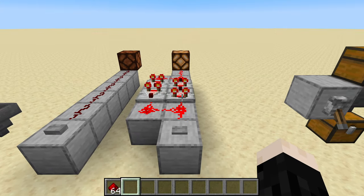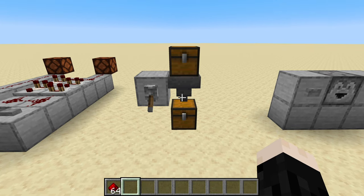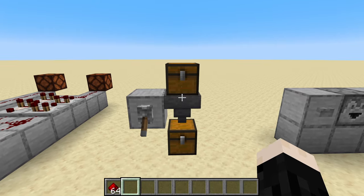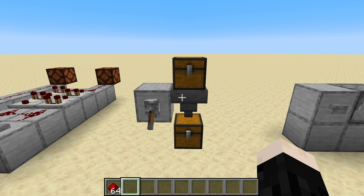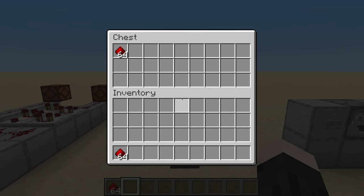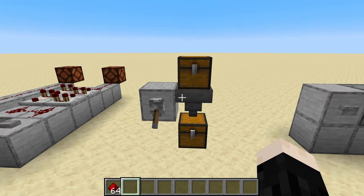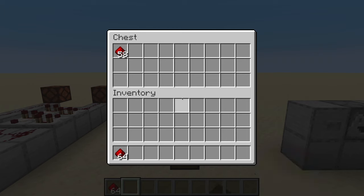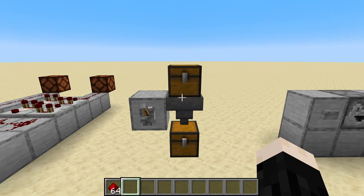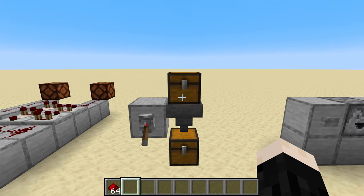When you push the button you get a much longer pulse as a result. Another concept is powering hoppers. Hoppers normally just take an item from above and send it on through. But if you send a redstone signal into a hopper, it locks it. With a lever on, items in the chest just sit there because the hopper is locked. If you turn it off, the items start to flow out and drain down. Turning it back on stops the process.